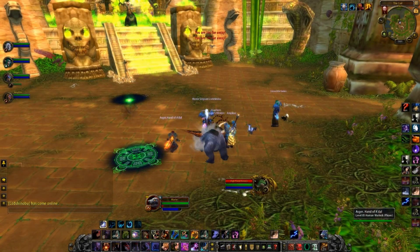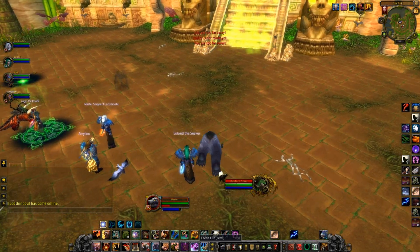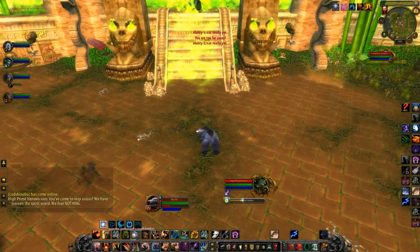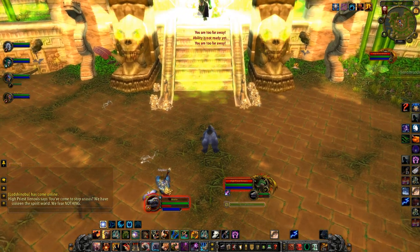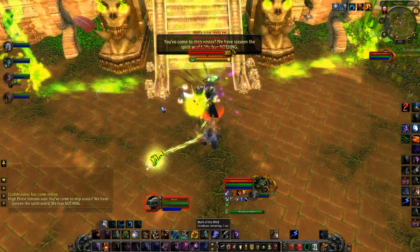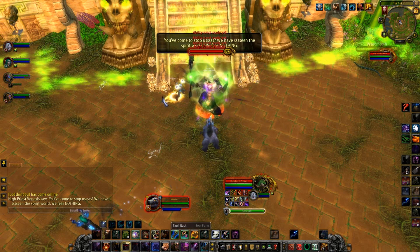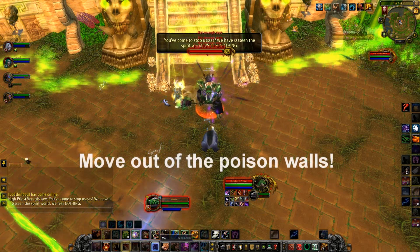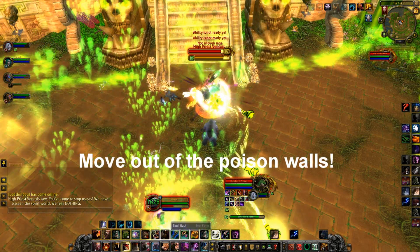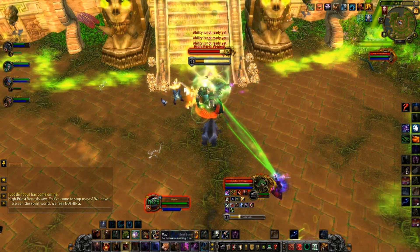The first boss within the instance is High Priest Phenoxus. The Phenoxus encounter may seem complicated or confusing due to all the visual effects. However, the strategy for the boss is fairly simple. Your tank will want to pull Phenoxus off of his platform to the center of the room. After engaging him, he will cast Word of Hethys and poison lines will begin to form a maze shape on the floor. If you stand in this poison, you will take a high amount of damage, so try to avoid it.